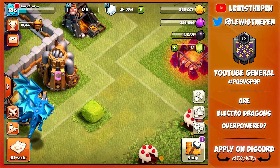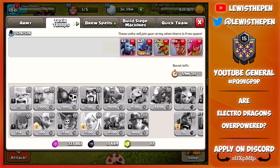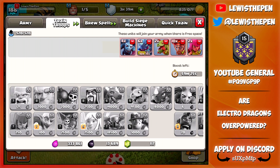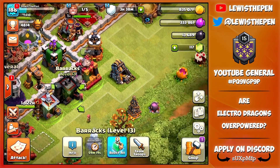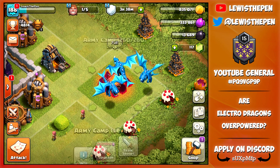I did just unlock these a couple hours ago and I realised they take so long to train. Currently I'm boosting my barracks and the next army is going to take 59 minutes to train, because I only have one barracks which can actually train the Electro Dragons. They take 24 minutes per Electro Dragon, which is insane.